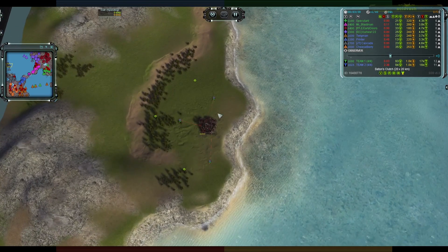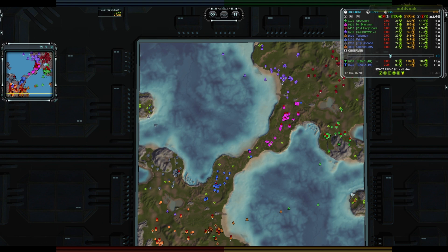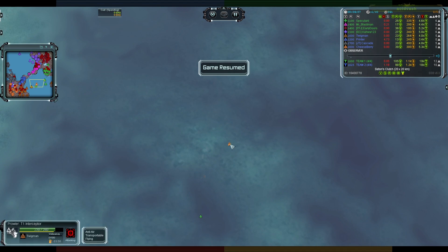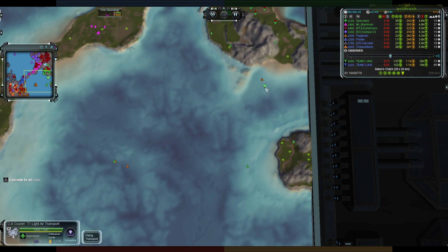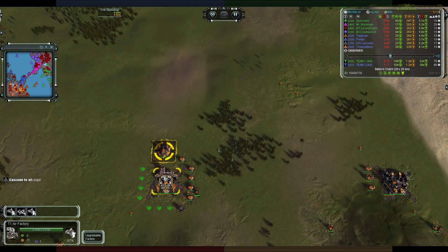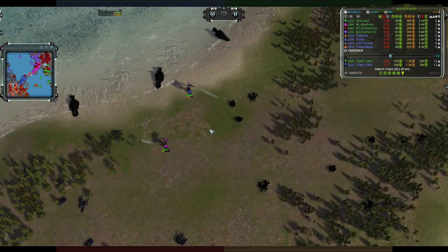Engineers dropped off from the transport on separate locations just in case of a bomber — one, two, three engineers building up a land factory, and that is going to be a decent hold. Interceptors are out from Specularity to try and stop things, distracting Twigman's units, which means the transport is going to be able to land quite happily and hold that island for now.